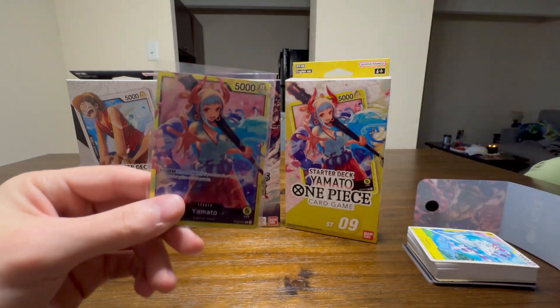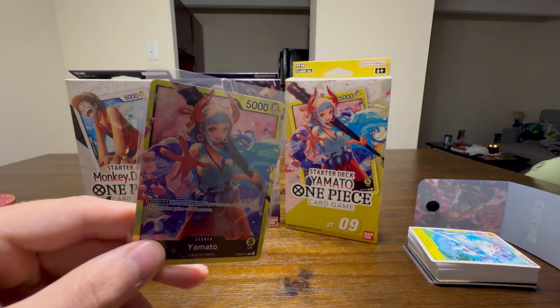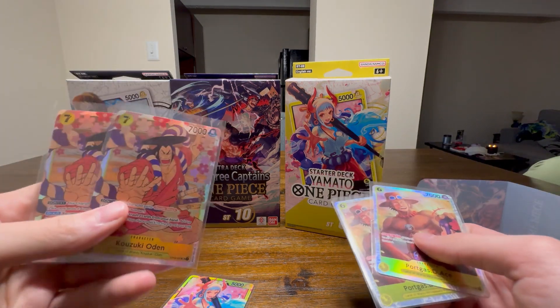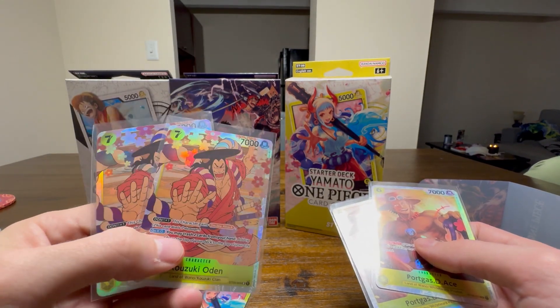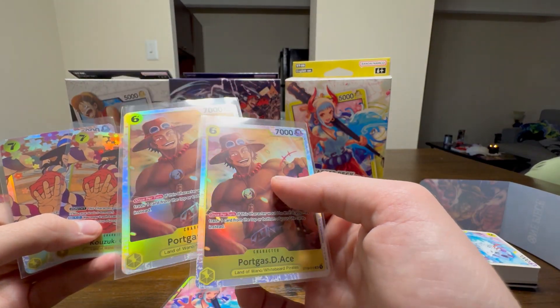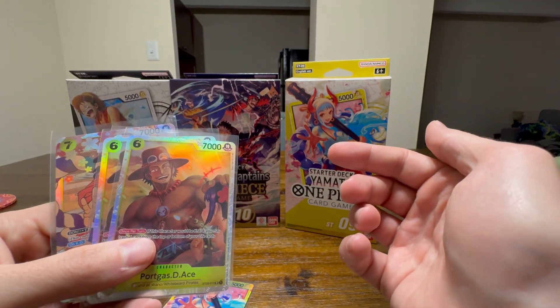You also get this nice Yamato shiny card. And there were a couple others — oh yeah, I thought it was cool: you get two Kozuki Odens, which is a good find. And Portgas D. Ace from Wano — actually his journey to Wano.